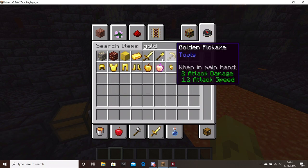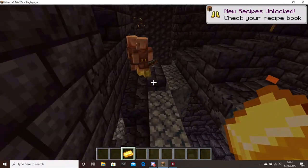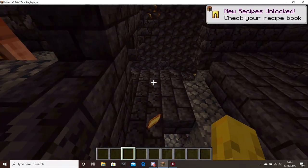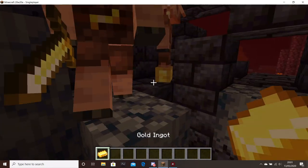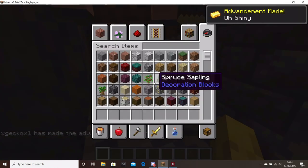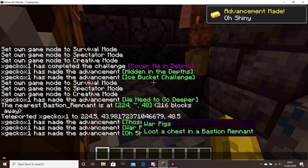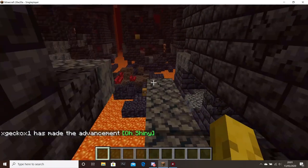Let's get some gold to trade with these piglins — we're only doing it for the advancement. The piglins get the gold for free; they don't have to give us anything. So yeah, you can see all these advancements are quite new to the game.